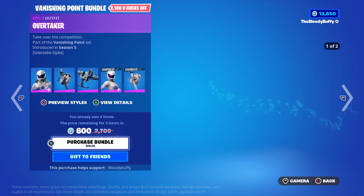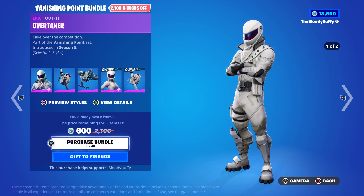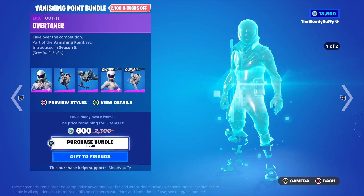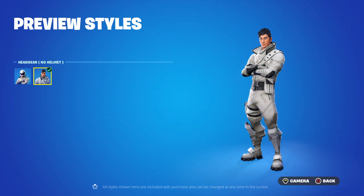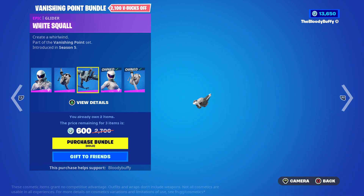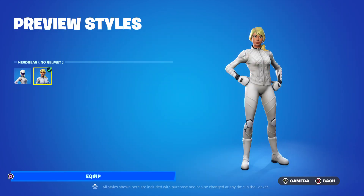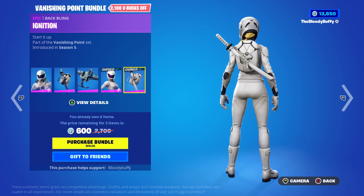Then the Vanishing Point bundle — this is back after 50 days, it's 2,000 V-Bucks. You've got the Overtaker with a helmet-off style, the Lane Splitter, the White Squall — she has the white outfit and no helmet as well — and the Ignition backbling for her.